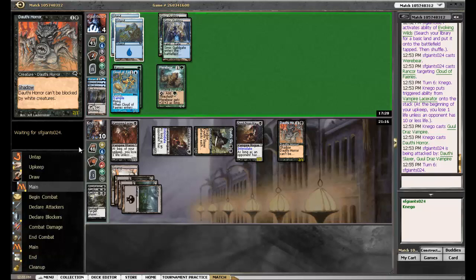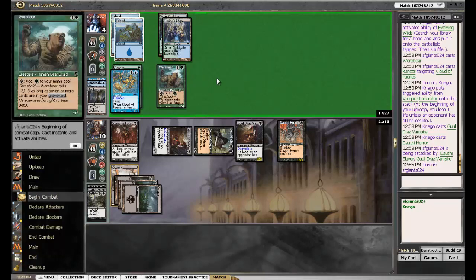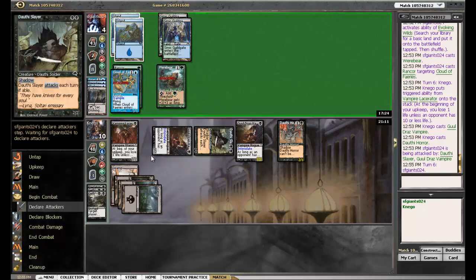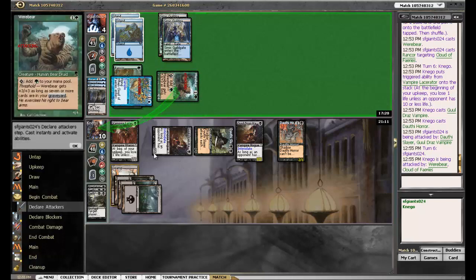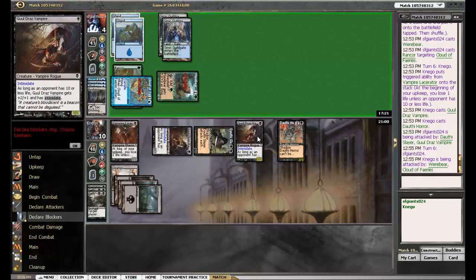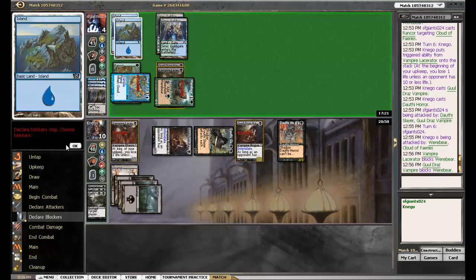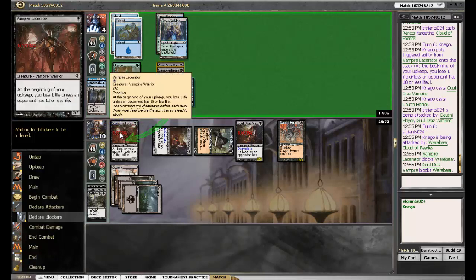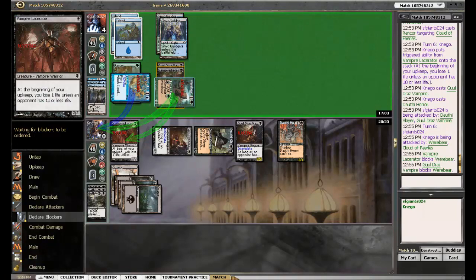I don't think I see him winning this game unless he casts a Jump on his Werebear and Giant Growth. I'm just gonna double block it — I'll have something that gives trample, you never know. But when you're playing against rogue decks, you have to be careful about everything. 10 life against an aggro deck is very dangerous, so you wanna make sure you keep yourself at a higher life total.